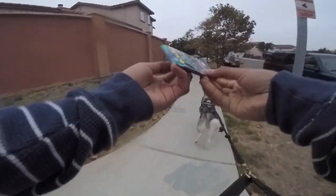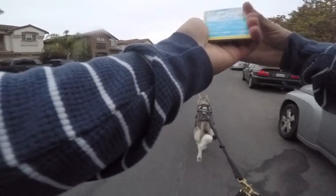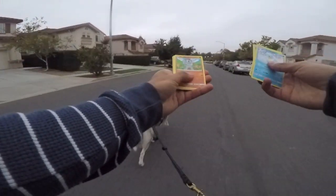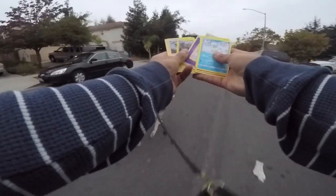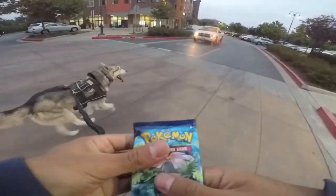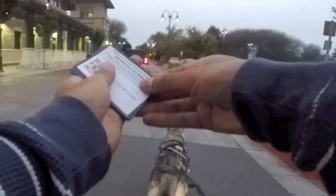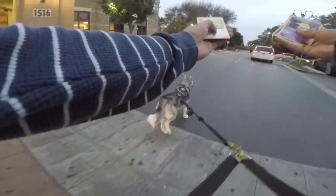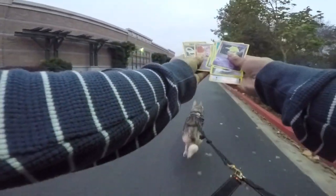Let's go ahead and open up the Sun and Moon one. If I don't get anything in these two tins, I'm going to be so mad. We got the Alolan Sandshrew, Mudbray, Geodude Electric Type - I have no idea why - Machop, Trubbish, Phantom, and Atom. Last pack from the first tin - Drowsy, Staryu, Steel Energy, Growlithe, Ghastly, Raticate, and a freaking Beedrill. That's the first tin.